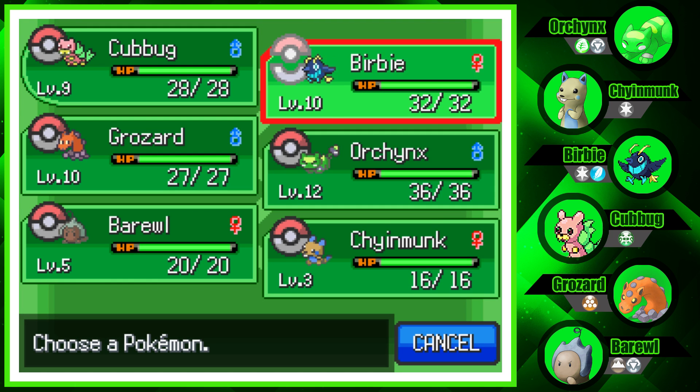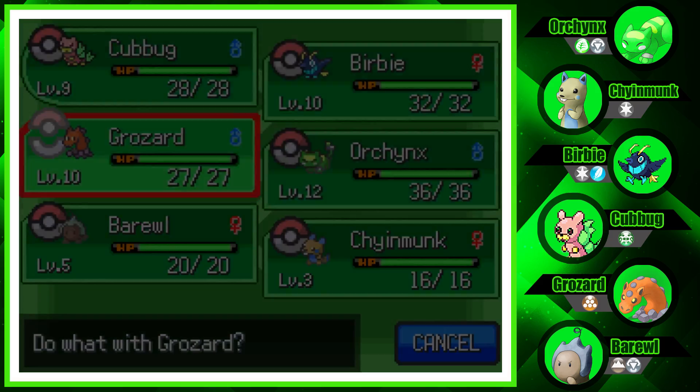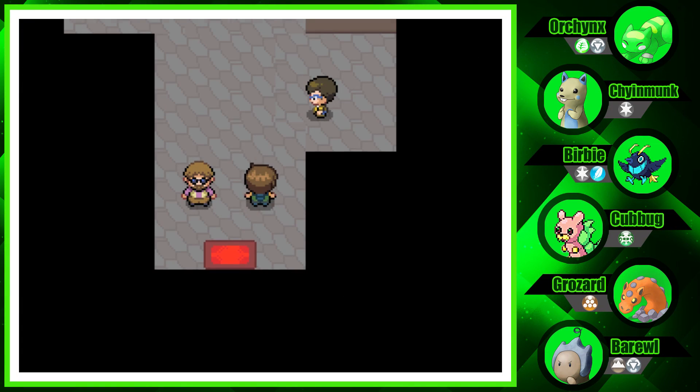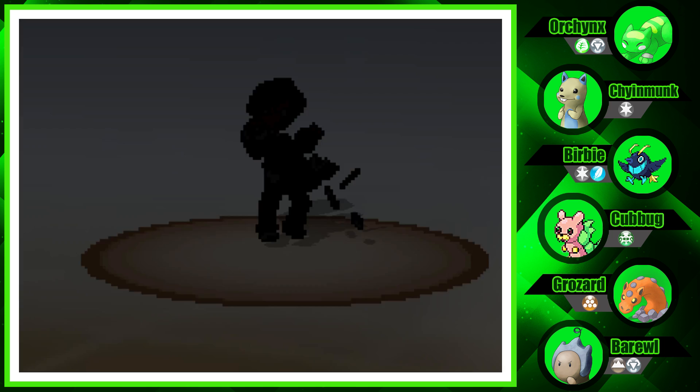My team went up a couple levels, mainly from the Citruski strategy. Grozard was so hard to train, but once it got to level 9 it learned Bulldoze, which is a great move at this point in the game. Cumbug is almost level 10 — it tried to evolve but I canceled and restarted because I want it to evolve at the right level. After this battle we should have an evolution!